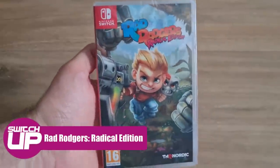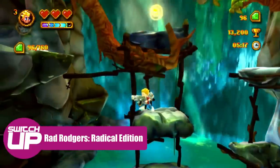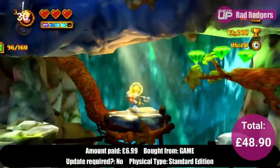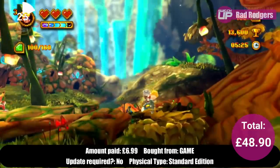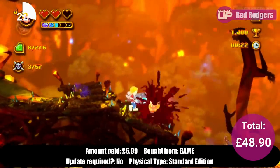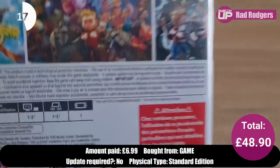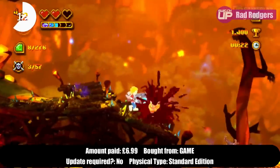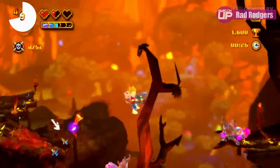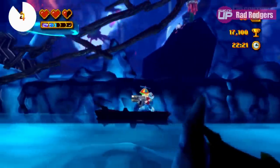Playing it safe again with another cheap pickup: this is Rad Rogers Radical Edition, which I bought for £6.99. This is a platform game heavily inspired by Rough and Tumble from the Amiga days, with a touch of run and gun alongside the platforming. It's an okay game, albeit trying very hard to replicate the attitude-filled mascot characters of the 90s. This Radical Edition includes new levels, bonus stages and playable characters including Duke Nukem. You can also play through in two-player co-op, and for that price it's worth grabbing, though there are definitely better platformers available on the Switch.